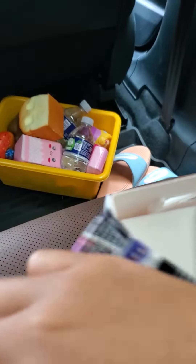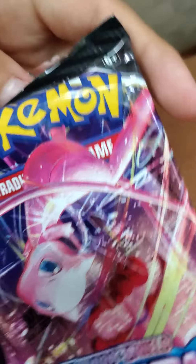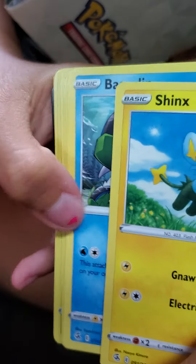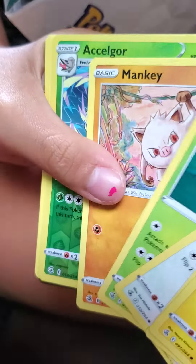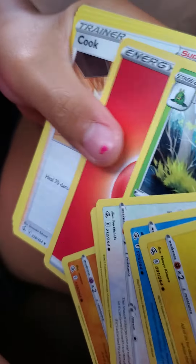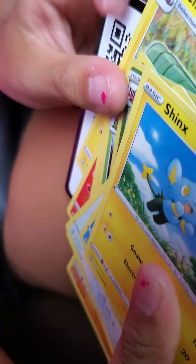There's something behind there. My favorite Pokémon is Eevee so I want to open that one first — it's gonna be really good. I decided to use Camaro because it's better. It's actually a little hard to show it sideways. So it looks like we might get some good cards. Shinks, Basculin, Bunnelby, Grubbin, Mankey, Accelgor.